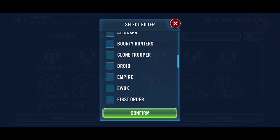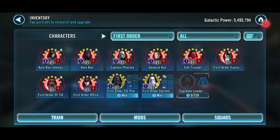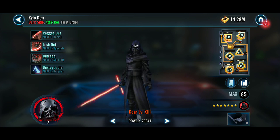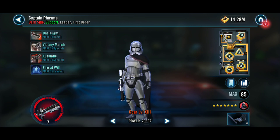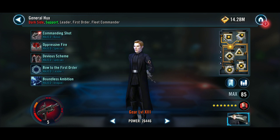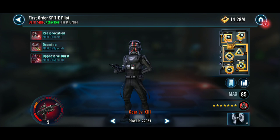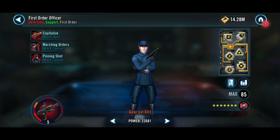Now let's check out First Order — this is where I'm getting close. Out of ten characters, eight of them are Gear 13. Kylo Ren Unmasked at Relic Level 7 with a Zeta lead and Zeta unique. Kylo Ren with a Zeta special at Relic Level 7 with a Zeta lead. Captain Phasma at Relic Level 5. General Hux with a Zeta at Relic Level 5. Sith Trooper with Emperor's Legacy Zeta at Relic Level 5. First Order Executioner at Relic Level 5. First Order Special Forces TIE Pilot at Relic Level 5. First Order Officer at Relic Level 5.